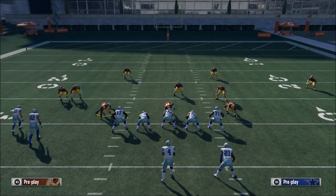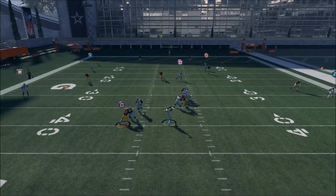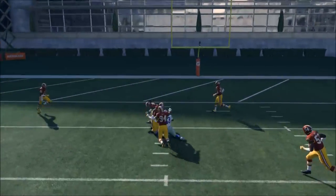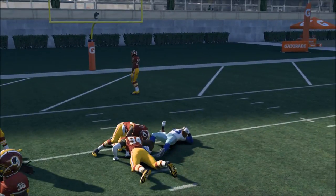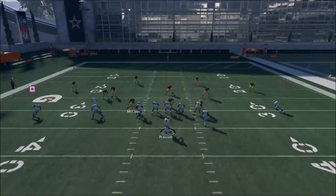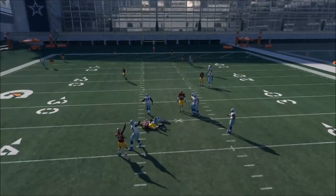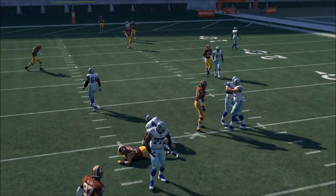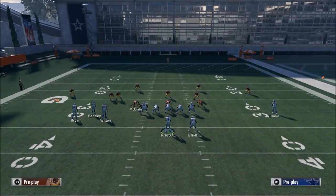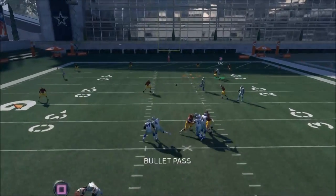They're going to have a difficult time covering everything. You'll see this post route actually does a really good job at getting open against the Cover 4 as well. Because of the route tree that we have with the other players, you're going to be able to inside lead pass this route to Williams if you have time in the pocket. The pocket collapses rather quickly in this year's game, so you really need to step up in the pocket and deliver the ball.